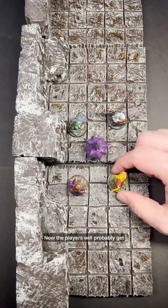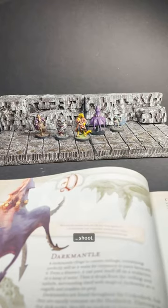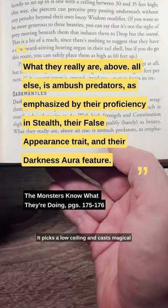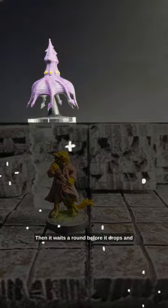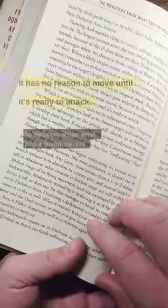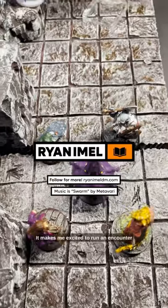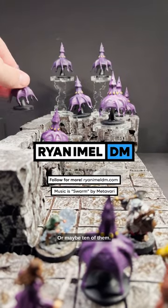Now the players will probably get the first shot, and it doesn't have a lot of hit points. But Keith suggests the dark mantle is an ambush predator. It picks a low ceiling and casts magical darkness from there, then waits before it drops and attacks with advantage. It has no reason to move until it's ready to attack. I love this insight — it makes me excited to run an encounter with a dark mantle. Or maybe 10 of them.